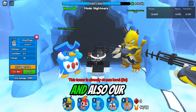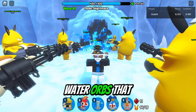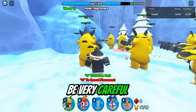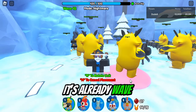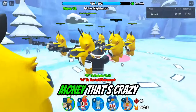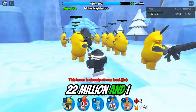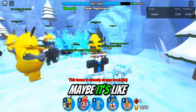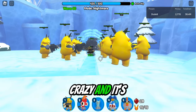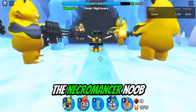Our King Pengu is standing there dealing some damage with his water orbs thrown at enemies. Since this is nightmare mode I have to be very careful. The waves have flown by — it's already wave 42, which is crazy. We have 13,000 money and 22 million total damage. I wonder what the boss is gonna be — maybe seven demon noobs plus a hundred King Noobs? It's wave 50 — oh my god, what was that? The Necromancer Noob! I'm a little bit scared.